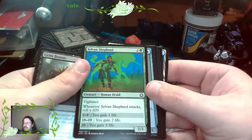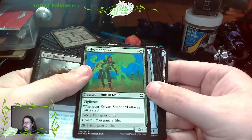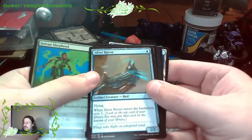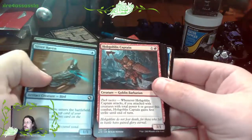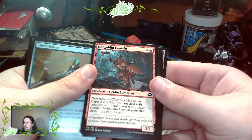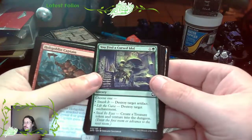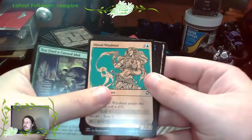This one might actually be pretty good. Of course, d20s can be unpredictable, but anytime you attack, you gain life. Silver Raven. Hobgoblin Captain. You Find the Cursed Idol. Dungeon Windseeker.